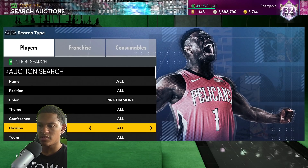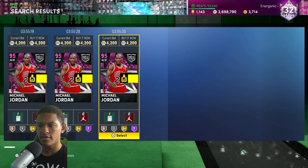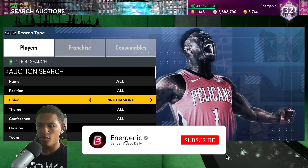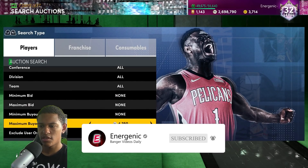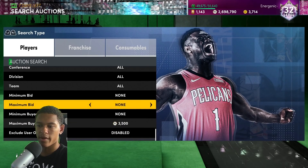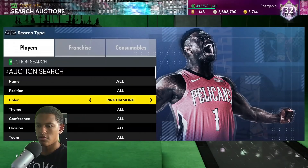Next up, pink diamonds — just change the color and adjust the price, because pink diamonds are a little more expensive but still really cheap. The cheapest pink diamond is Michael Jordan because he's on the TTO boards. He's going for 4200, so you want to set the max buyout to around 3500. If you see a Michael Jordan, buy it, sell it back for 4200, and you make profit.